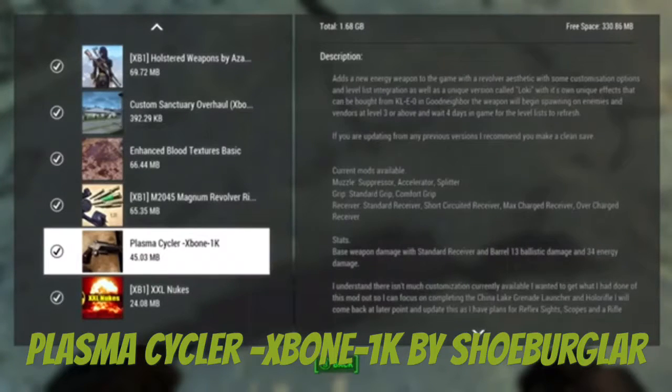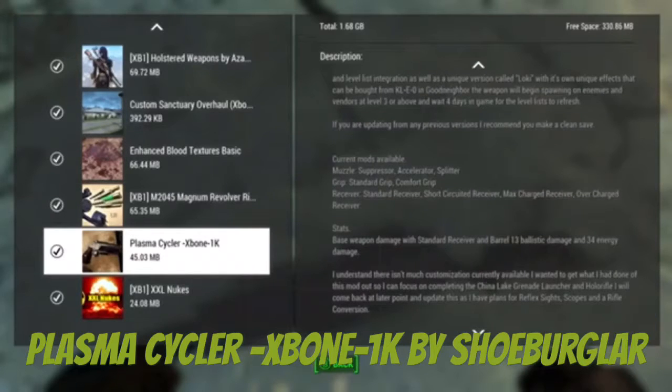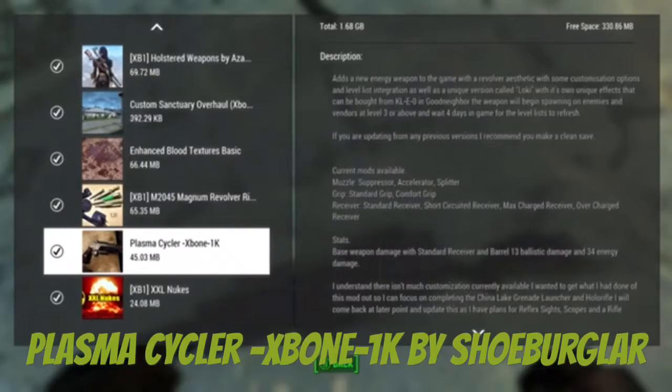Alright guys, so we got the Plasma Cycler. It spawns down enemies and vendors at level 3 or above, and you wait 4 days to gain for a level list to refresh.